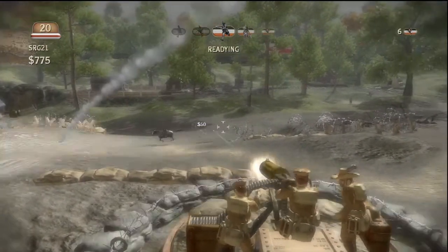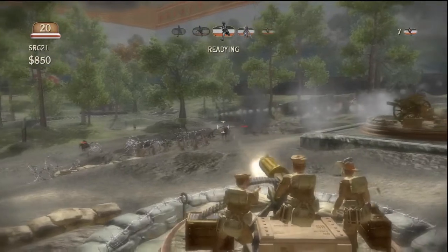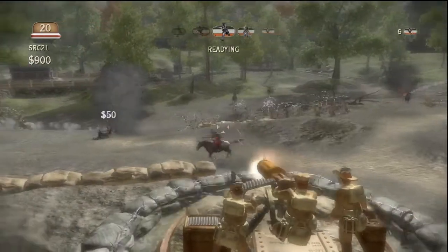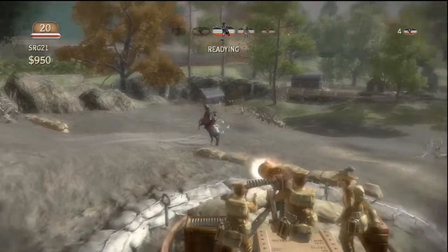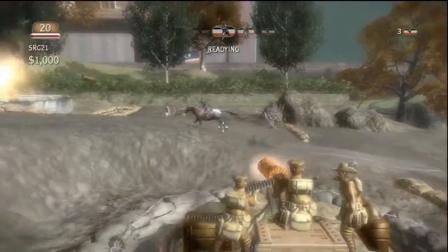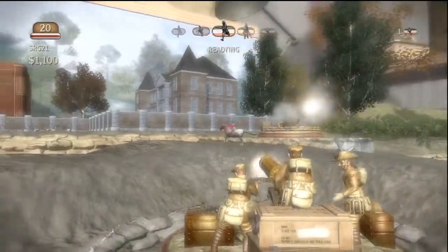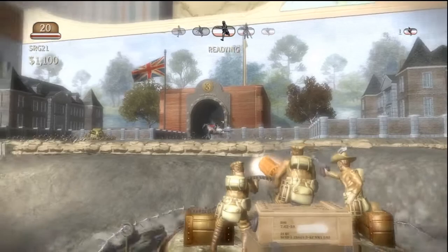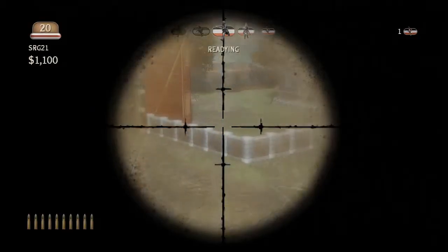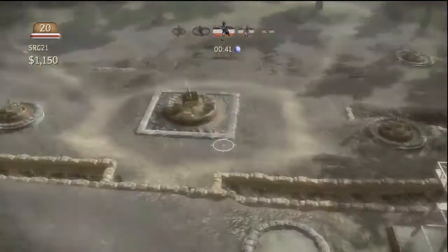Cavalry in this game are one of the most annoying troops to fight, simply because they run pretty fast — normally too fast for towers to shoot by themselves, and machine guns take forever to kill them. If you're lucky and good with a sniper you can pick a few off. Come on, last one! Shot you in the back. That's how you deal with the Germans.